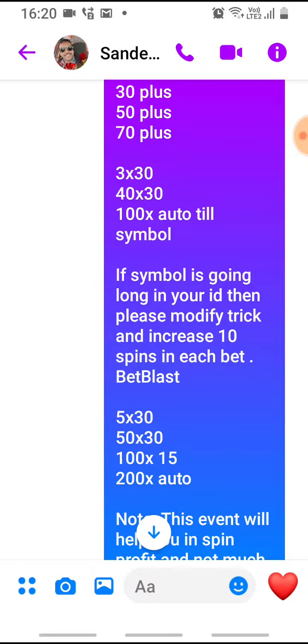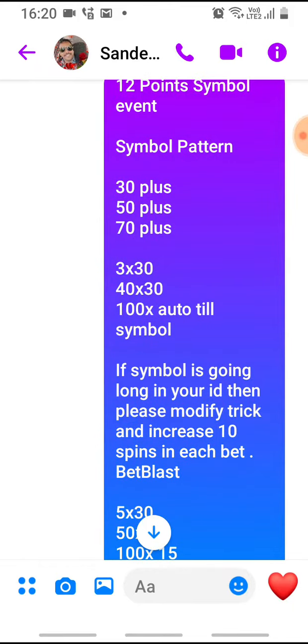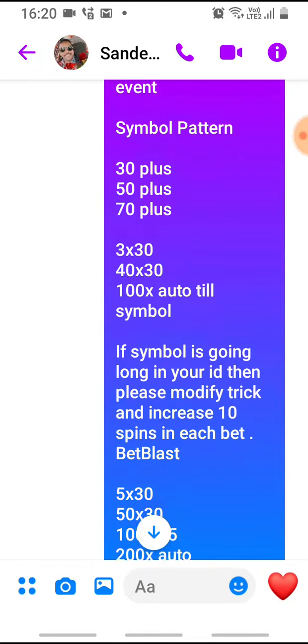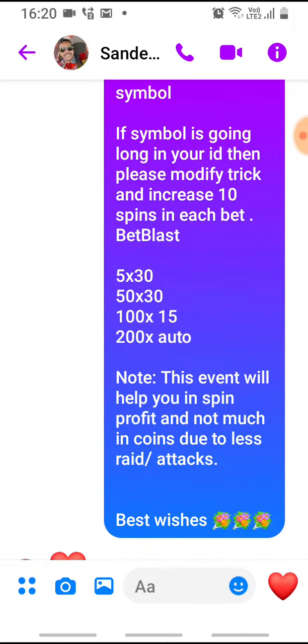If the tau symbol is going long in your ID, please modify your strategy and increase tau spin in each bed. If the symbol is taking so long, you can spin like 3x 40 spin, 40x 40 spin, 100x till symbol. The alternative trick is 5x 30 spin, 50x 30 spin, 100x 15 spin, 200x till symbol. This is Sandipai's trick.